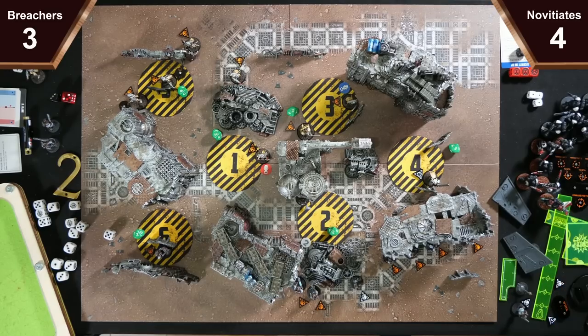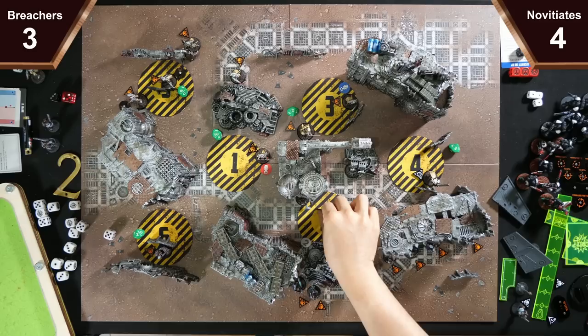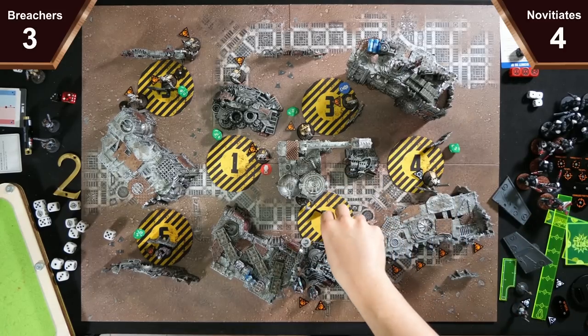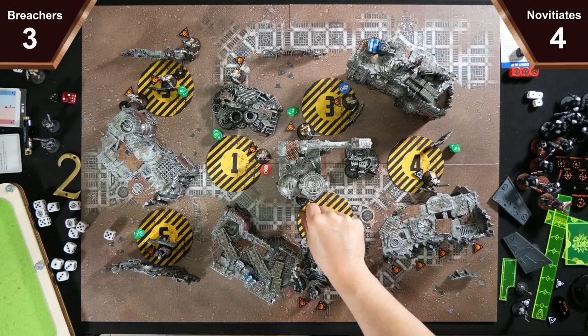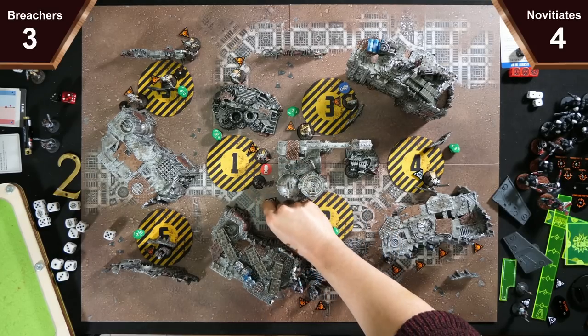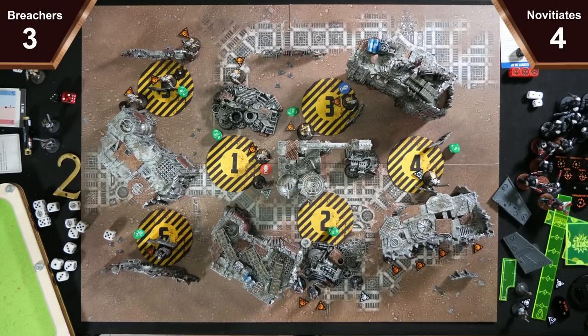My Axe Jack — who I think has a power axe now, they changed the name — is going to do Wade In: two action points, he can do a free charge and then a fight action. So he'll wade his way over there. This triggers his Emboldened: if he performs a charge action until the end of the turning point while emboldened, he gets a 5-up DPR. So I've got four attacks hitting on threes with lethal 5-up and no rerolls.